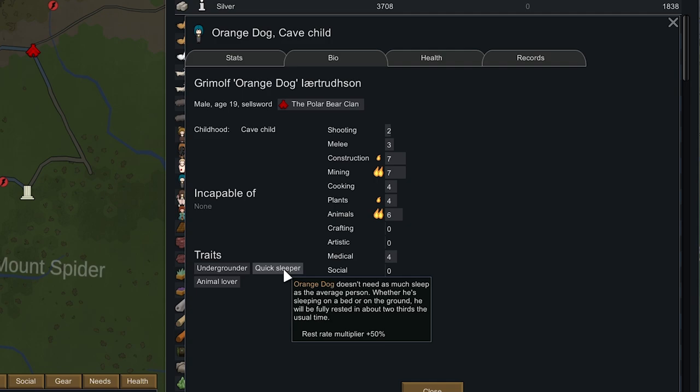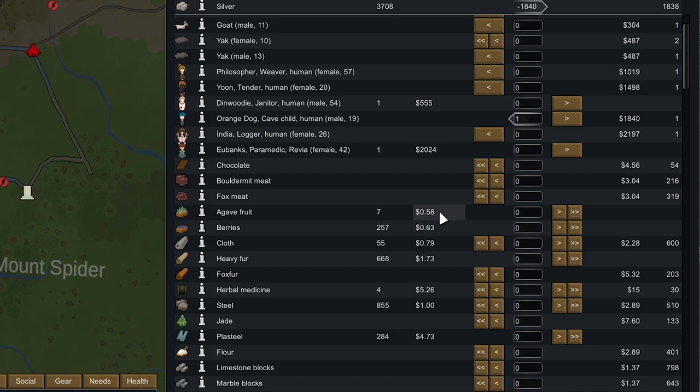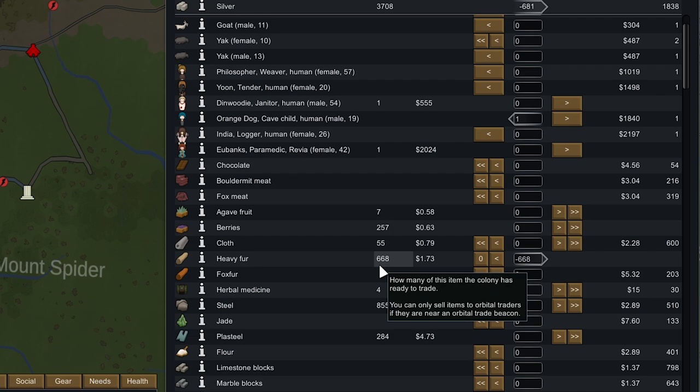Since Orange Dog has a burning passion for Animals and is an animal lover, he's going to be exceptionally good at taming and training animals, and he gets more animal gather yield — more milk from cows, more wool from alpacas, etc. Another thing I like about this dude is he's a quick sleeper, so he doesn't need much sleep and will just run around the map taming and training animals. We're going to pick up Orange Dog for 1800.